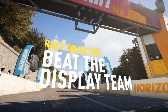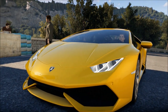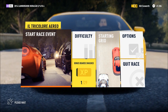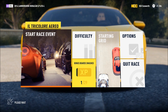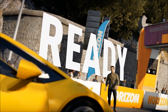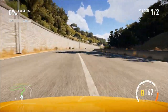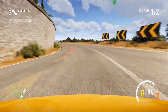Speed ahead to the event. In the first Horizon game they did showground events where you would beat a plane with a Mustang or something like that. Same basic principle, only this time they've ramped it up — instead of one plane you're against the entire display team. And of course we're back in our favourite Lambo, this beautiful V10 screamer, as we head off the line.